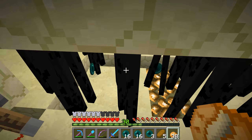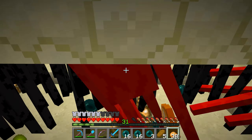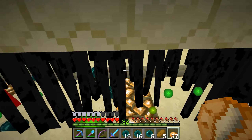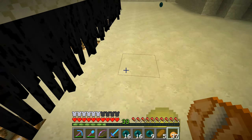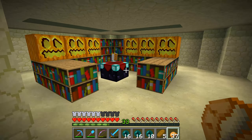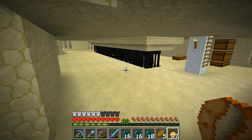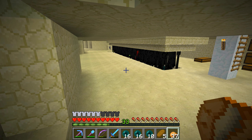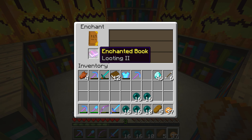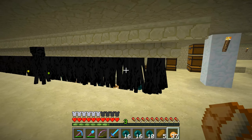This ender farm has been pretty much vital. I think that without this farm my progress would have been much, much slower, and my plans would have been much less grand. So for that, I am glad about experience farms. Let's enchant this book — we got Looting 2. I can combine that on my sword and get a Looting 3 out of it. I'm going to go ahead and farm a bit more and I will be back.